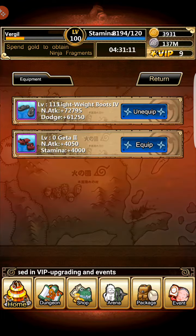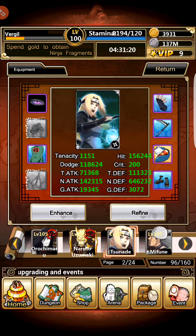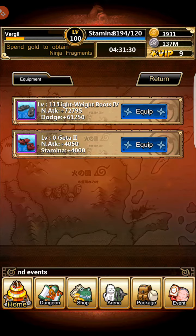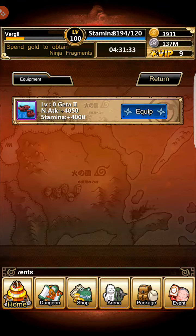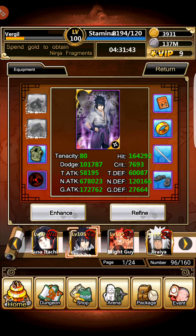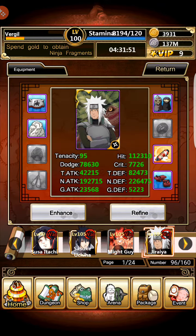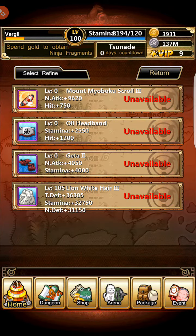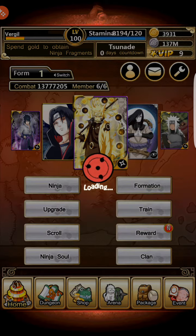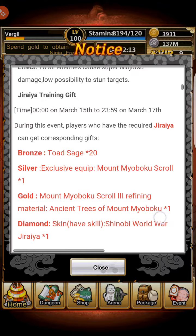Jiraiya has the potential to be very powerful. My Naruto is still more powerful, but since I don't have Tobirama I need to make do with Jiraiya for now. Right now he's sitting at 1.4 million combat power, and that'll go up once I get all his items to tier 4. It'll take two or three weeks because Will of Fire isn't cheap, especially when it comes to rare ore — it depends on the next event and recharge rewards.